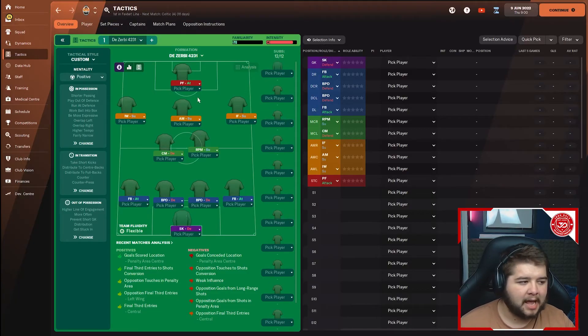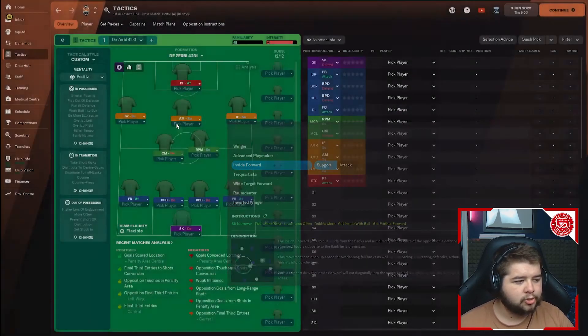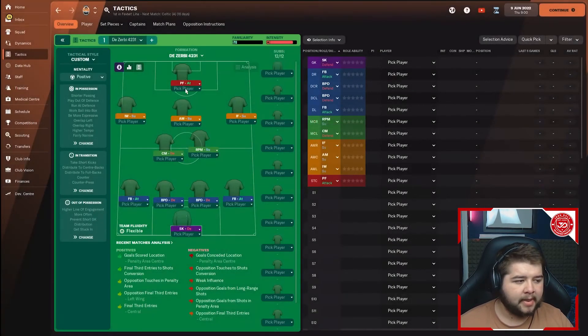On the left-hand side you have an inverted winger on support duty: balanced, sit narrower, cut inside, and shorter passing. This is where we see the cut inside paired with the fullback overlap — that deadly duo on the wing. On the right-hand side, you want an inside forward on support duty: balanced, sit narrower, get further forward, cut inside, shorter passing. Very similar to the left, but this one gets a little higher up the pitch.